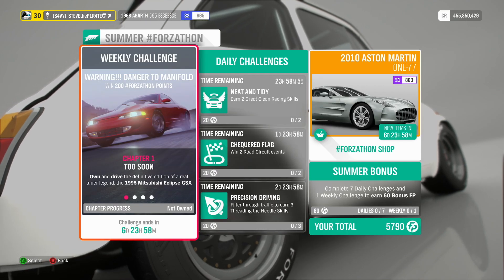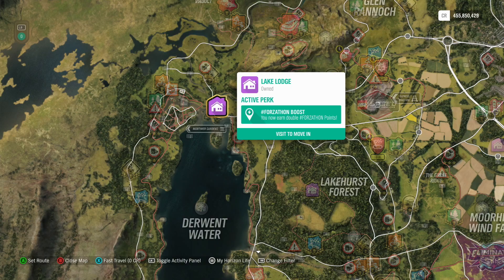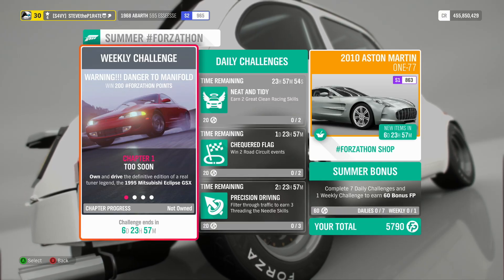This week's Summer Forzathon Weekly Challenge is called Warning, Danger to Manifold. You can win 200 Forzathon points if you own Lake Lodge. If you don't own Lake Lodge, you will only get 100 Forzathon points.